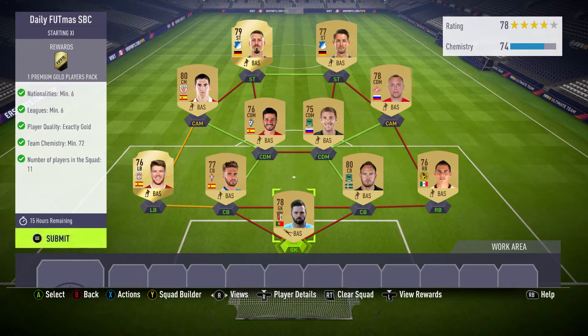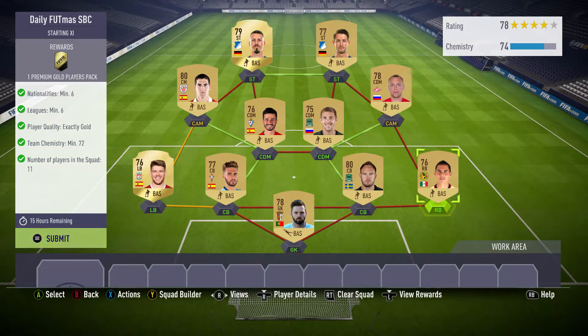I'll quickly run through what you can do. Just buy the cheapest goalkeeper from a different league or different nation than the Russian, Spanish, and German sections, and do the same with the right back — just get the cheapest right back.